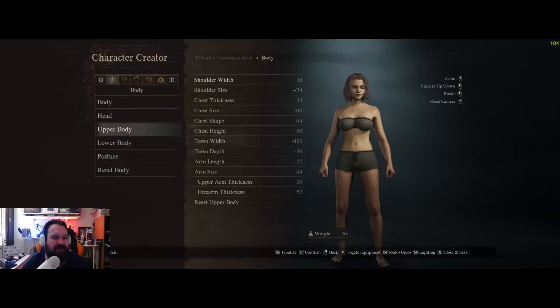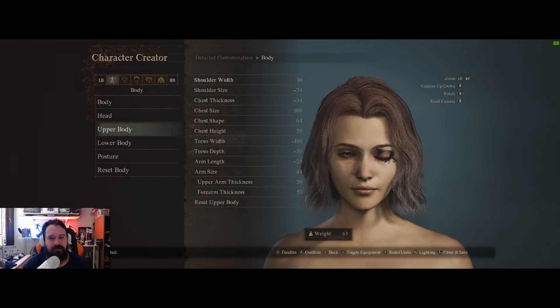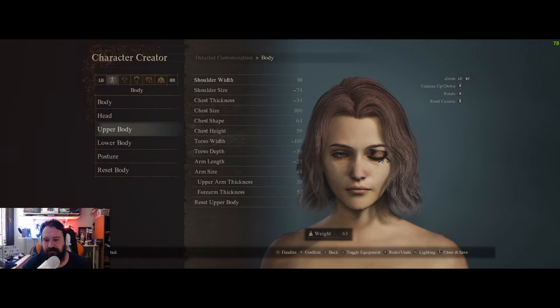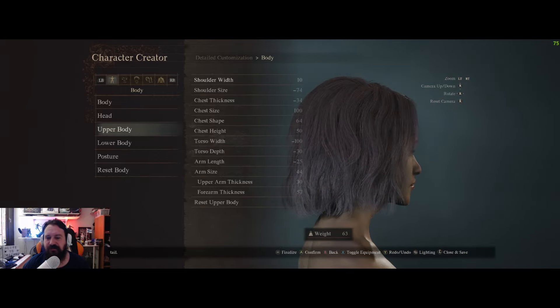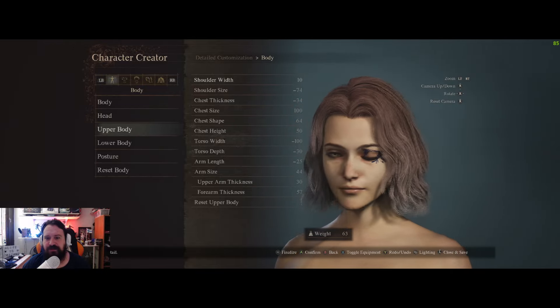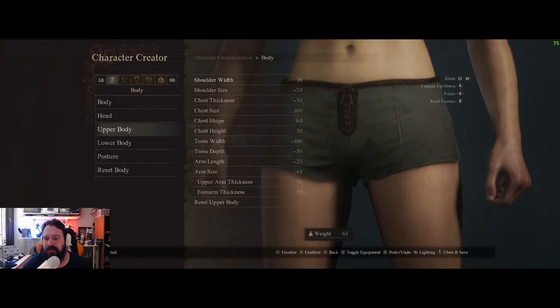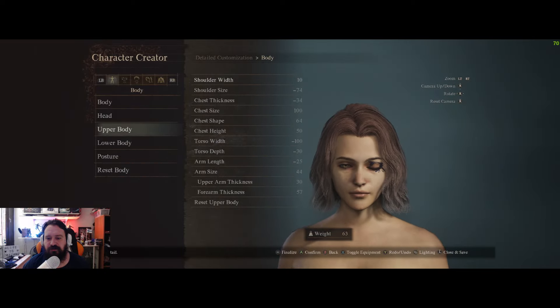What's up guys, so today we're making Melina from Elden Ring in the character creator of Dragon's Dogma 2. I think it turned out pretty well. I did check some sliders that people made of her and I just adapted to make it more to my liking — the way I see Melina. So let's start.